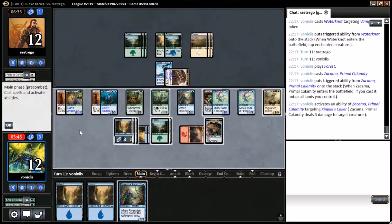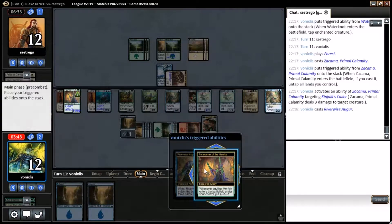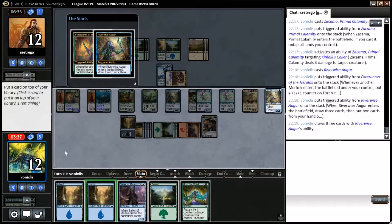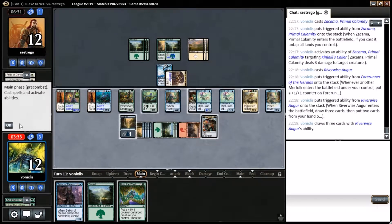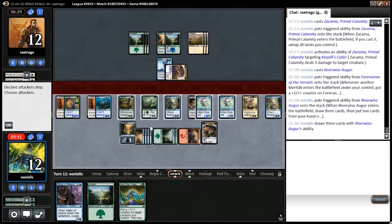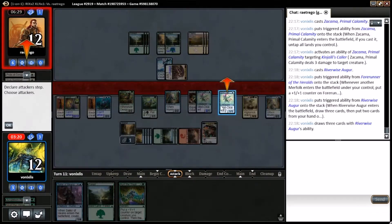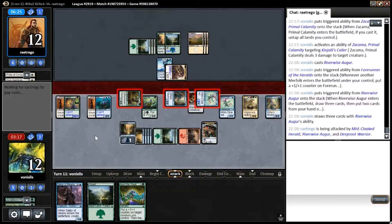So we're going to find the blocker. Don't think we need to gain any life — we're not in any hurry for that. We could have destroyed one of the Luminous Bonds if we needed to, then attack with a massive Forerunner. We attack with some, not all — just in case there's a Settle the Wreckage.